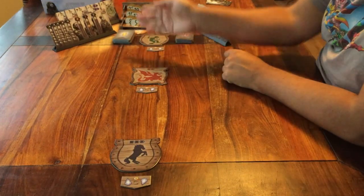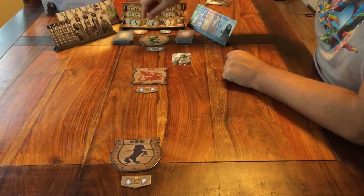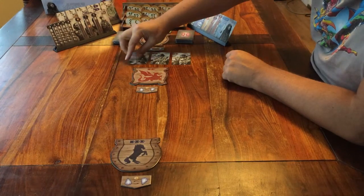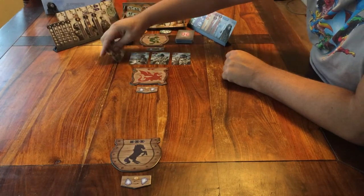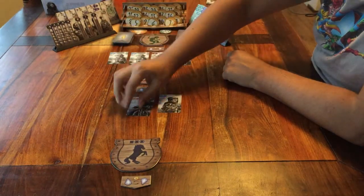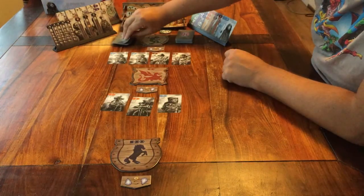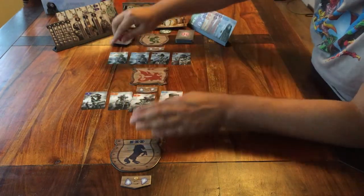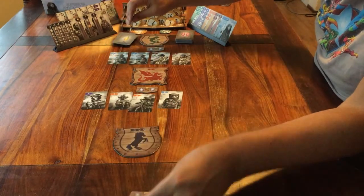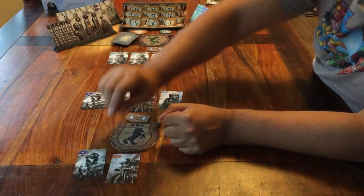From this yellow deck you start to put out cards face up under these 3 boards. If you're with less than 4 players, you put out 3 cards. If you're with 4, you place 4 cards in a row. If you're with 5, then you do 5. Do this for every row — place cards under the boards.